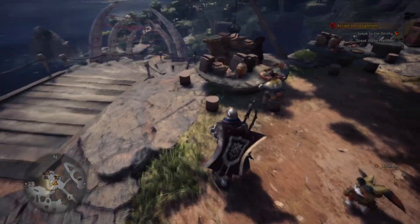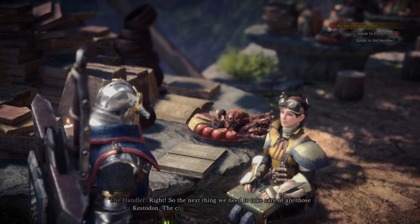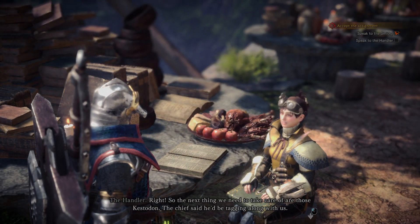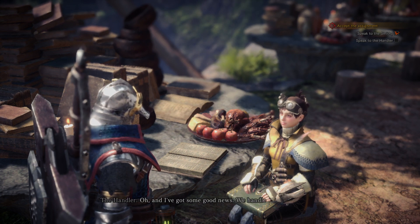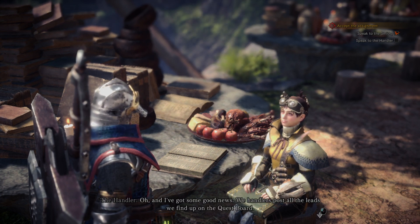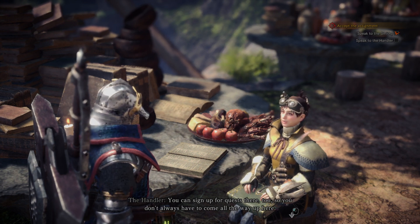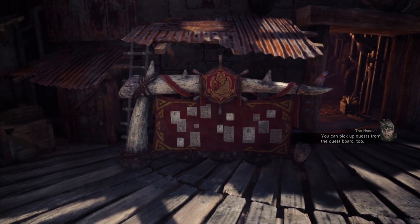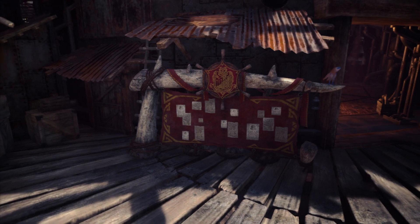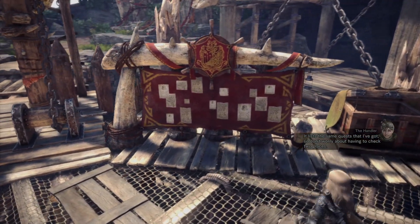I speak to the handler. She says the next thing we need to do is take care of the Kestadons - she'll be tagging along. We start our search in the ancient forest. Good news: handlers post all leads on the quest board, so you can sign up for quests there without coming all the way up here - though you might miss out on the eats. The quest board lists the same quests, so don't worry about checking two places.